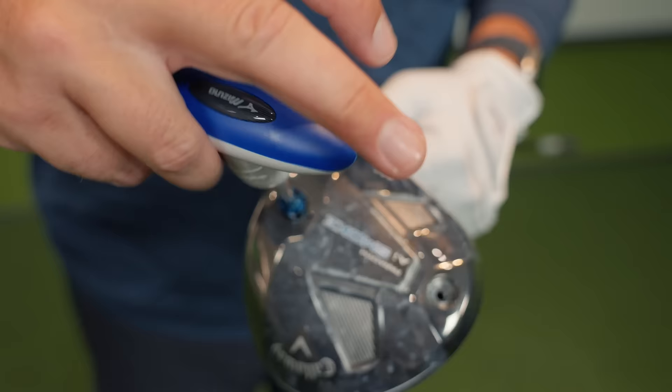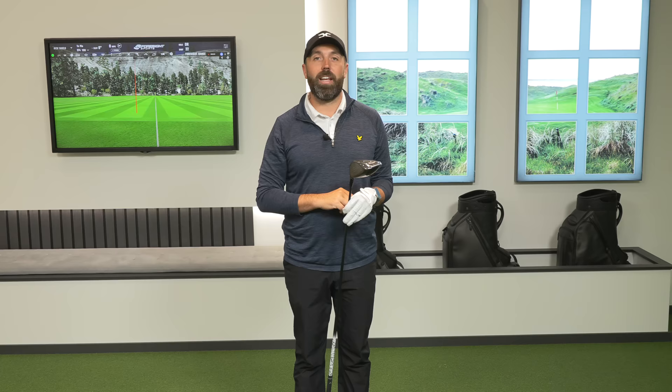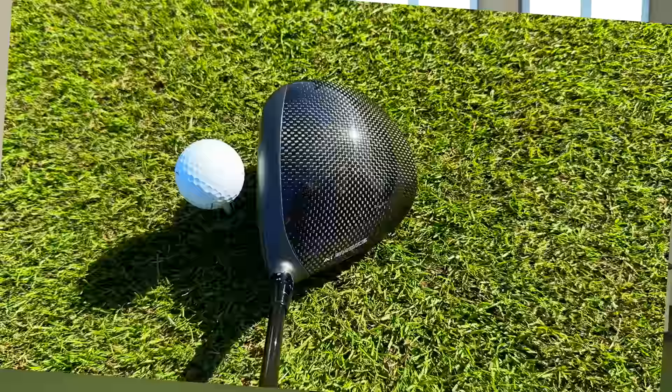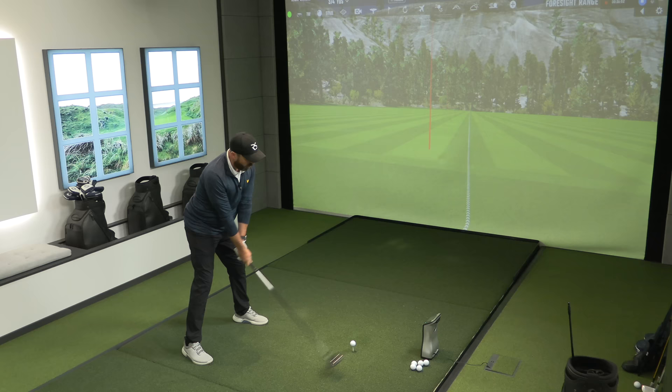Hold on to your hats — Triple Diamond time. There are two weights: a 14-gram and a 2-gram. I've put the 14-gram at the front — the lowest spin setting — still at 9 degrees loft. This has the potential to be one of my longest drives this year. The head shape is notably different: the Max and Max D are very similar and hard to distinguish, but the Triple Diamond is 450cc — slightly smaller, more compact, deeper face, and a little less from front to back. I think a lot of very good players will put this in the bag.